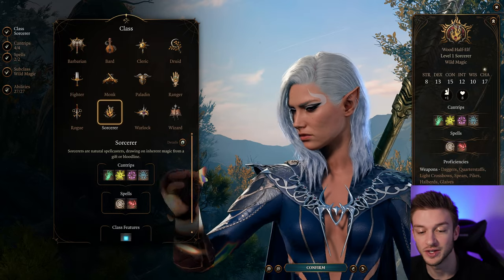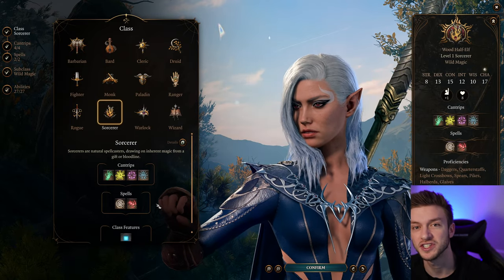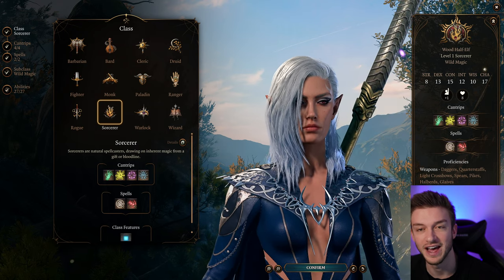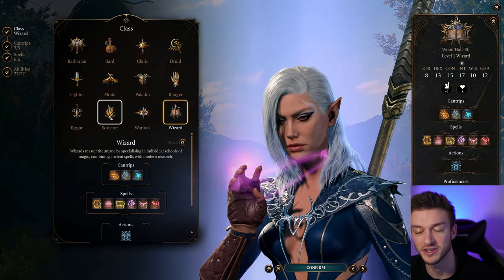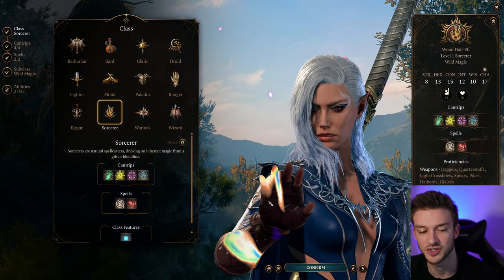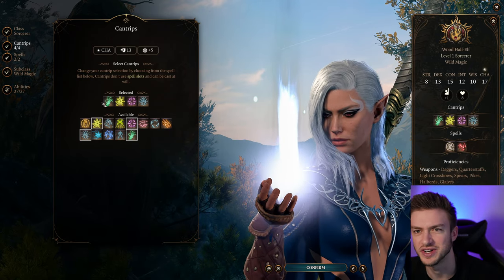I've tested this out for a while. For our class start, we want to go with the Sorcerer, because you're going to get proficiency in Constitution saving throws, which is pretty important to have. If you start with the Wizard, you'd get proficiency in Intelligence saving throws, but I think it is better to go with the Sorcerer. Plus, we also get a better start than the Wizard, in my opinion.